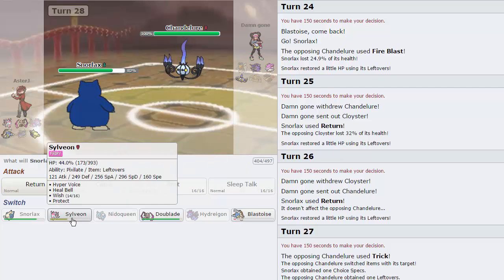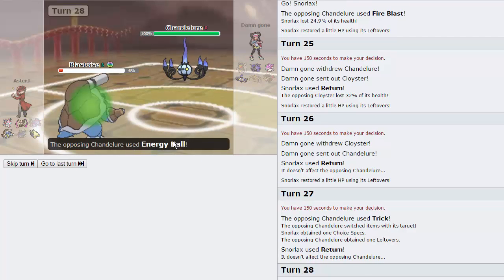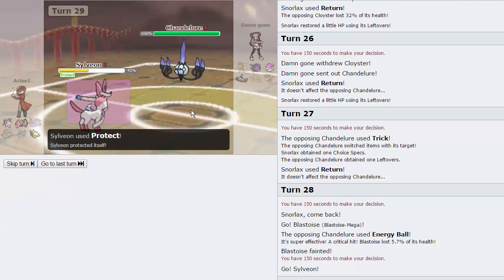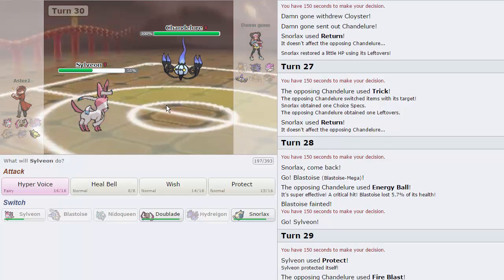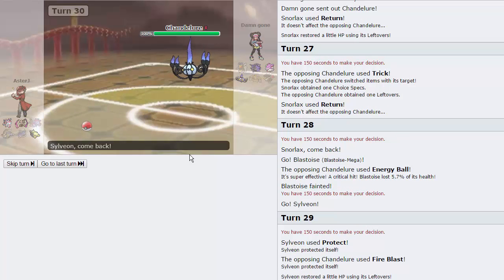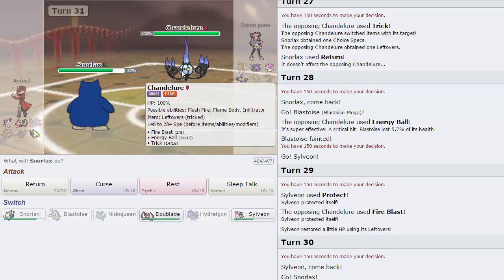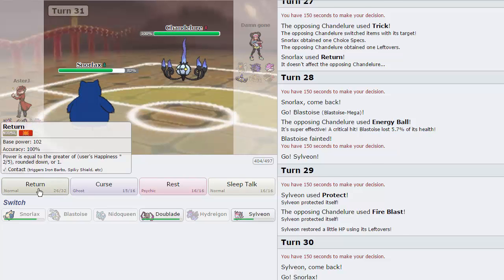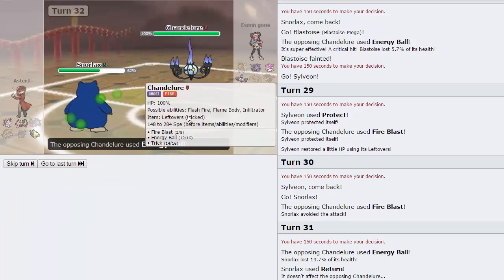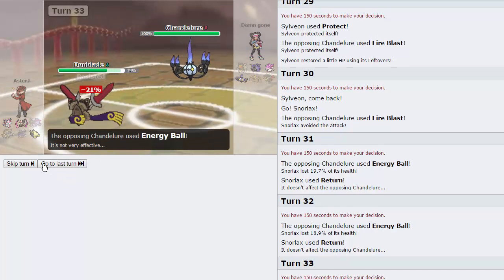I'm trying to think if Sylveon can live a hit. What we're going to do is go Blastoise on his Energy Ball — that's fine. Then go into Sylveon and Protect on his Fire Blast. We'll get a little bit of health back and stall out his Fire Blast PP, potentially. If he goes for another one he's down to two. We'll go Snorlax — obviously Snorlax can't do anything to Chandelure. He actually misses Fire Blast — that would have been an excellent turn to Wish up. He pretty much has to attack us. He goes for Energy Ball — I'll just click Return. Goes for Energy Ball again — we Return. I'm going into Aegislash on this turn because I expect Energy Ball again. He does — that does pitiful damage.